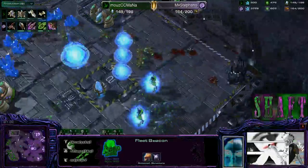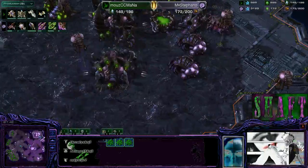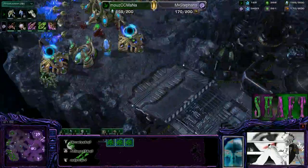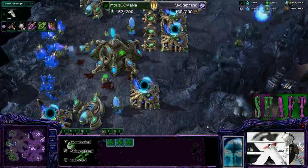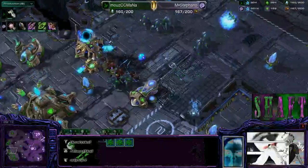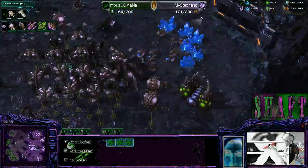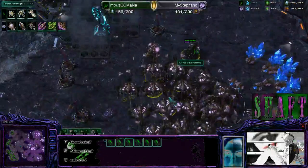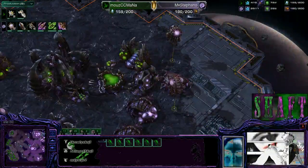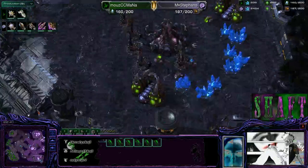We'll find out — Mana throwing some curveballs at us, definitely going to get interesting. Five minutes left. If Stefano lets him build carriers for five more minutes, I really think Mana might win this. Holy shit — Mana only now getting a fourth base up. Stefano is just going to get caught without very much anti-air. Look at those broodlords. What the hell is going on? Is this real life? I think I might be dreaming.